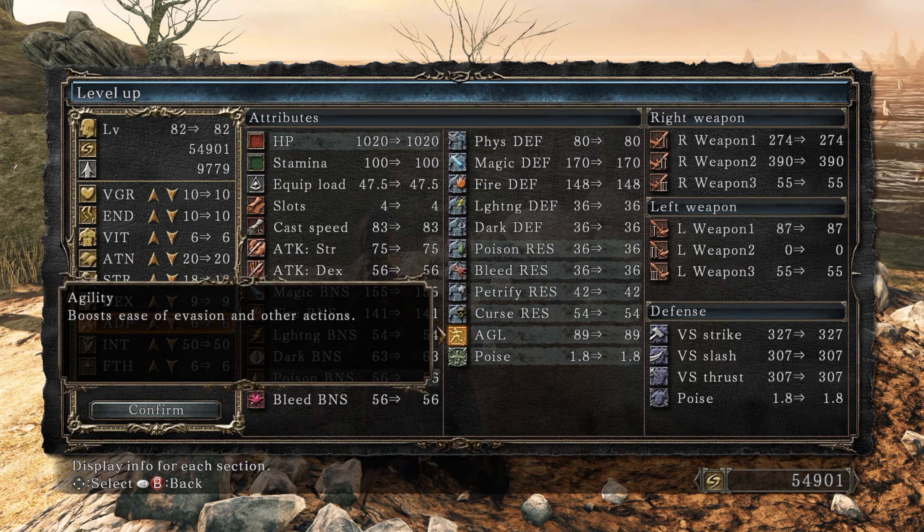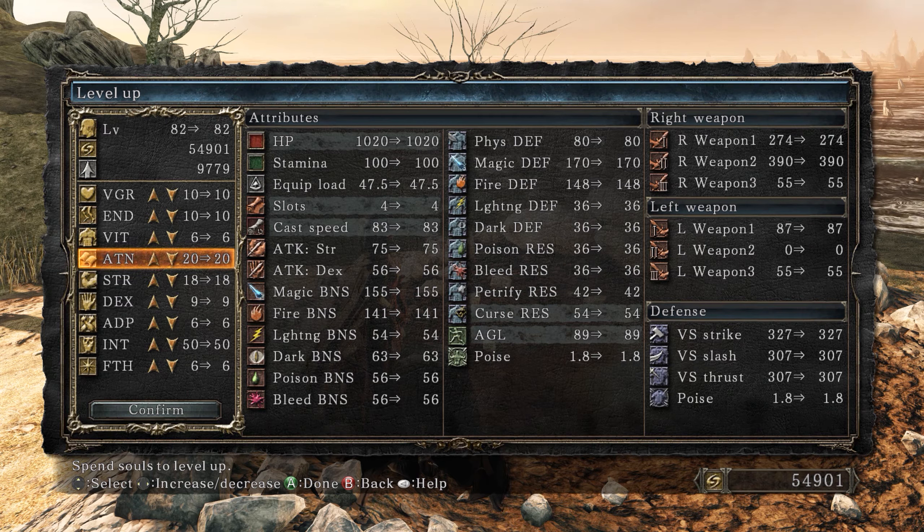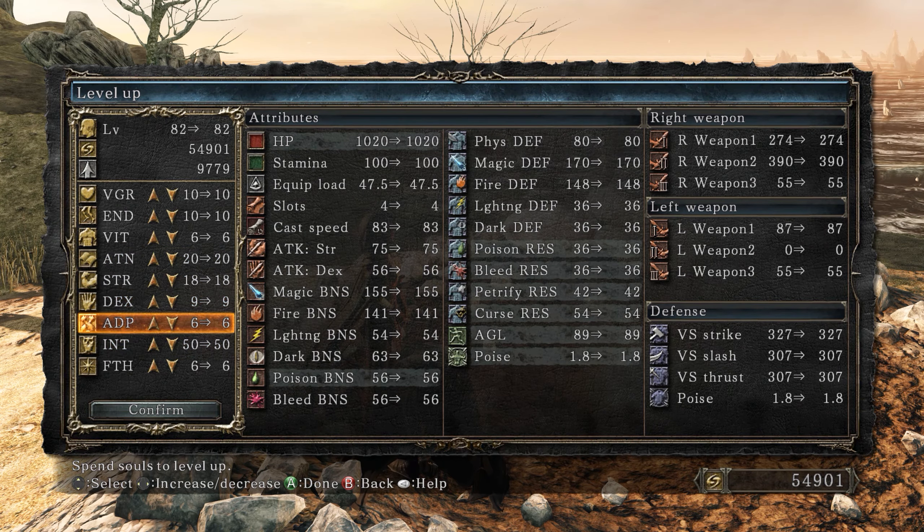Currently we have 89 Agility, which is not good. It caps at around 110, and it's nice to aim for around 95 to 105. It's increased by raising Attunement, but Adaptability increases it further. Agility also increases how quickly you raise a shield and how fast you drink an Estus flask, which is nice.